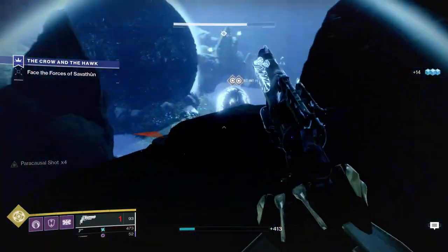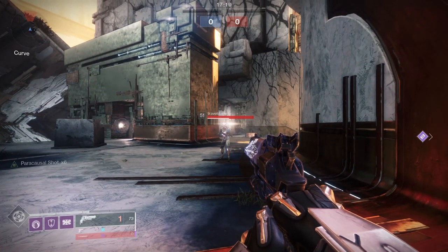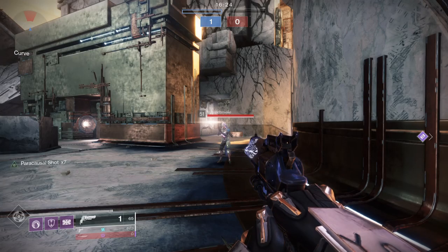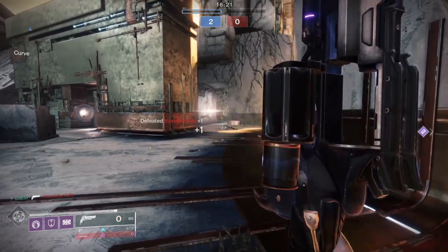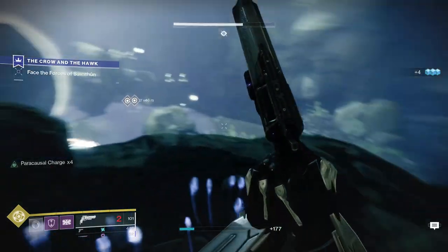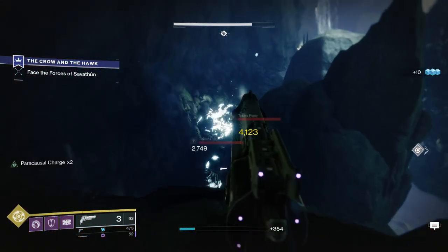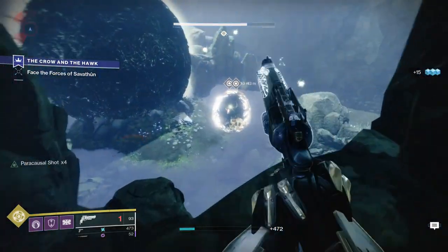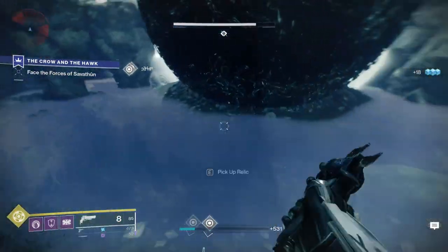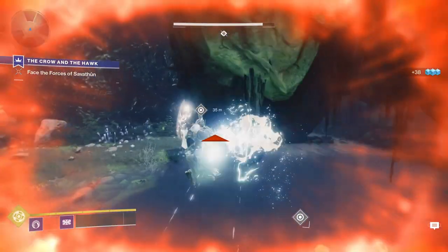In Crucible, this gun has one-shot potential. If you get 6 stacks of Paracausal Charge, you can one-shot headshot someone. If you manage to get 7 stacks, you can one-shot headshot someone in a super, or one-shot body shot someone not in a super. In an empowering rift or with some sort of damage buff, the 6-stack shot will be able to one-shot body shot. However, important to know that you can't stow the final shot — if you switch weapons or pull out your ghost, you will lose the bonus damage shot. Before the final shot, you can swap the gun all you want, but that final shot cannot be swapped; you must use it. There are no auto-reload effects that will allow you to keep stacks; any sort of reload will reset you.